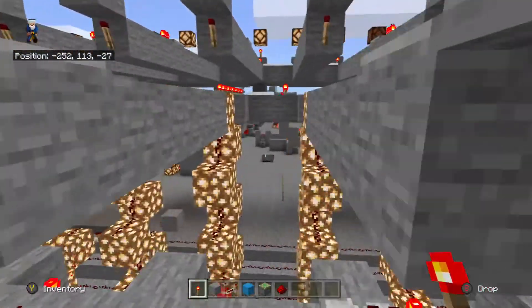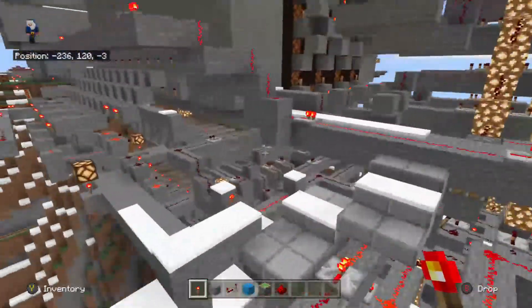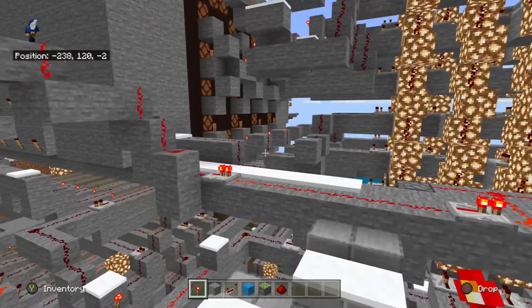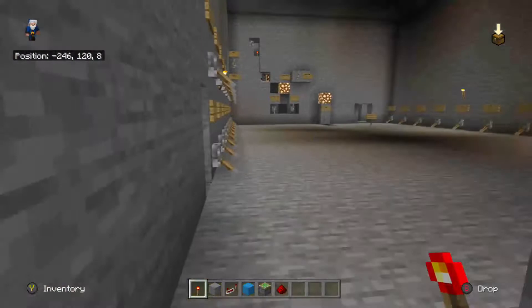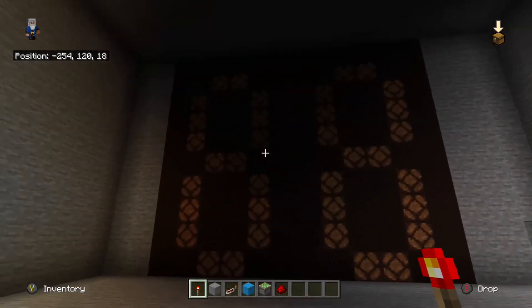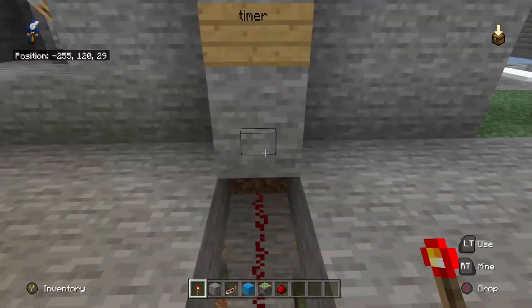It's a three-function computer: a counter, a timer, and a calculator. It's not technically a calculator — it's just an adder — but it calculates, so I'm going to go with that. Here's the digital screen I have set up for it. First thing I'll do is hit the timer for you.